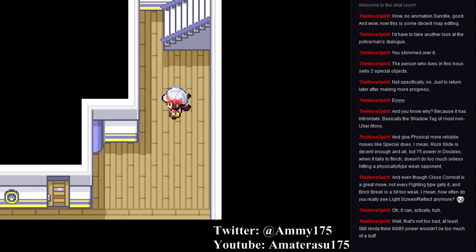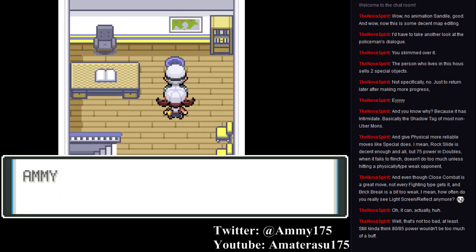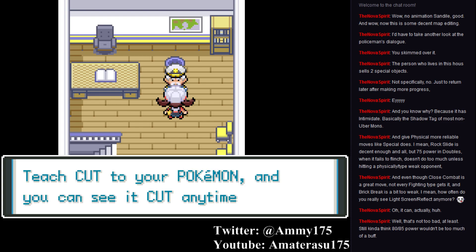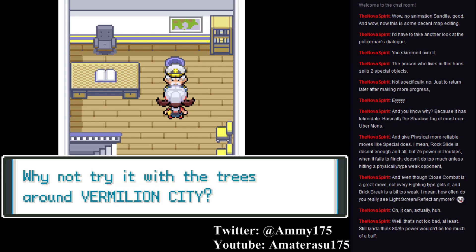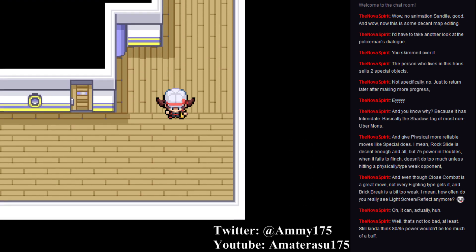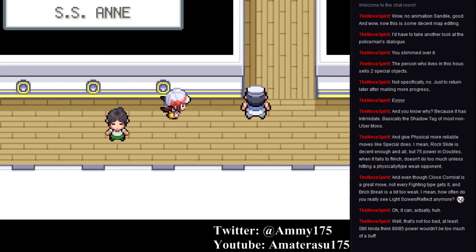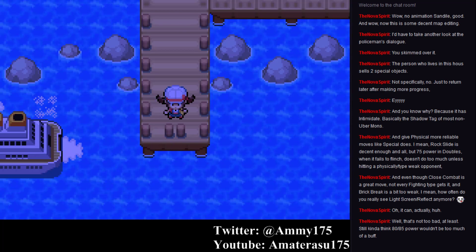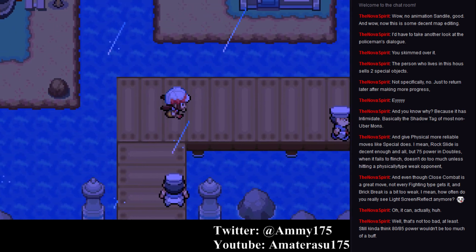It's actually almost kind of threatening. We rub the captain's back and we get the HM Cut. There's actually quite a number of places we now have access to that we can use Cut. I think I will explore them before I face Lieutenant Surge. And yeah, I can't go back there, so good thing I caught Manaphy.